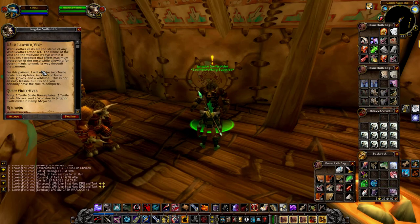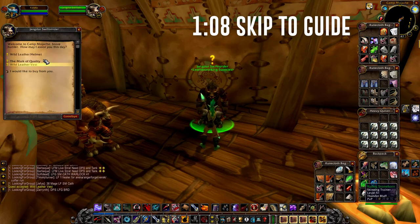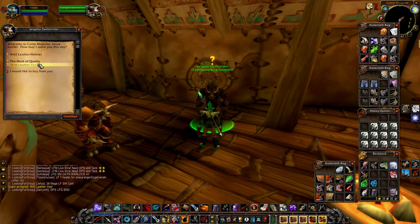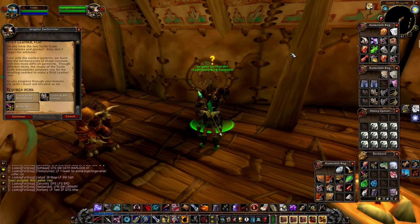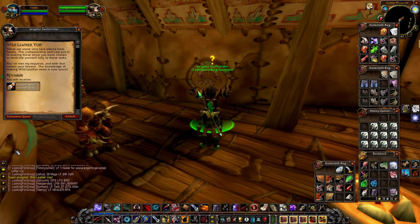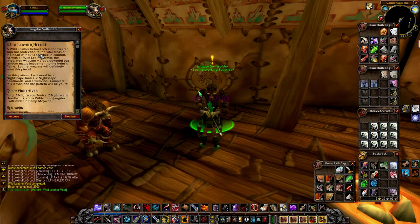Hey everybody, ChillCraft here. I wanted to do a follow-up to the leather working guide where I worked out how to be super efficient with our money getting from 1 to 300. A lot of you provided feedback and were really anticipating an advanced version of this guide that went into the specializations.